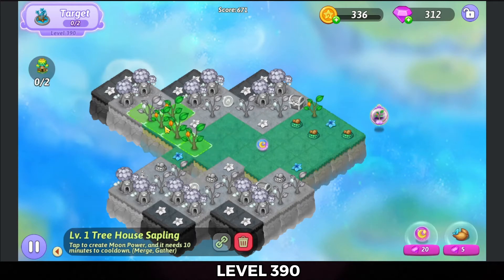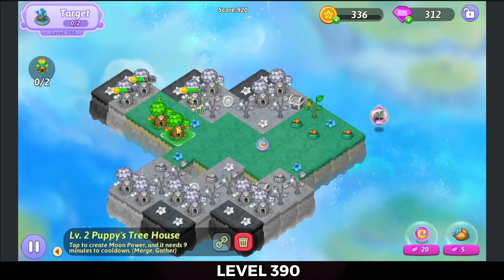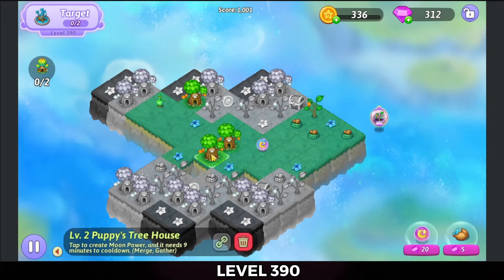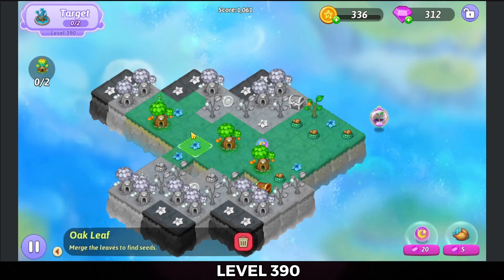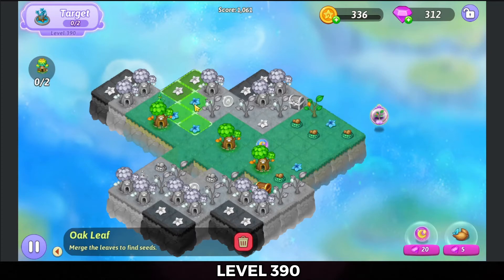We're going to make a 5 Merge with those treehouse seeds. Tap the heals out. Make a 5 Merge with those treehouse saplings. Bring this puppy treehouse down and tap that out. Bring the other one down and we're going to bring this other one down and tap that out as well. I'm going to bring these oak tree leaves up.